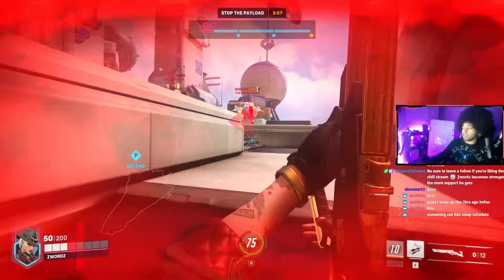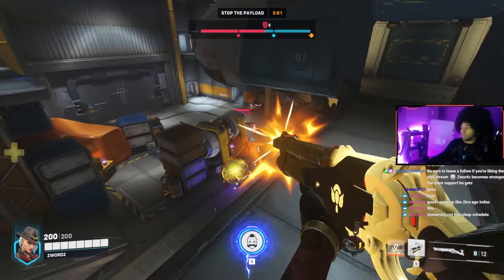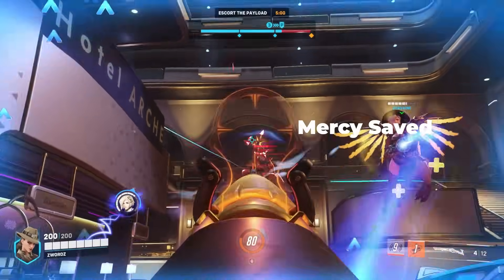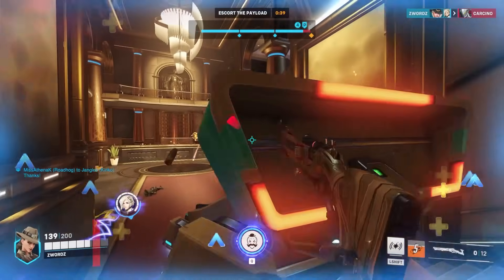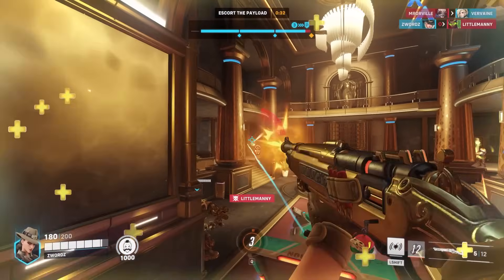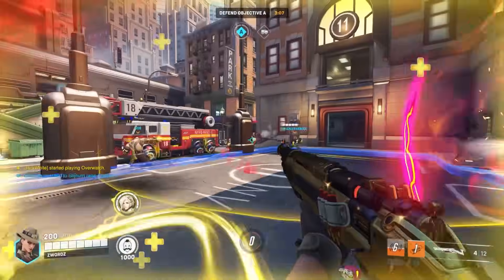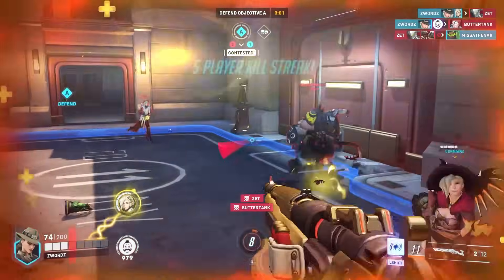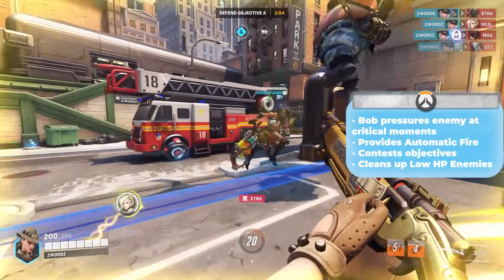Her Coach Gun ability is a great tool to create distance between Ash and an opponent who is too close, or she can use it for mobility. The damage of the Coach Gun itself is mediocre at a distance, but up close can do about 90 damage. The real value is its knockback and utility to reach higher ground with vertical mobility. Her ultimate ability Bob is a physical character that lands to her side, runs forward launching the first person he contacts upward into the air, and then essentially locks onto a single target at a time with automatic fire. He can also contest objectives or hold them for the team. Ash is a great pick for players with great aim who can focus key targets from a distance and spread out enough damage with her Dynamite and Bob.